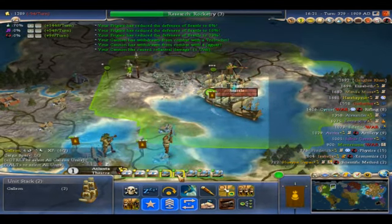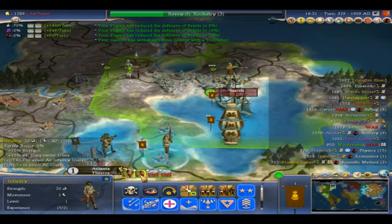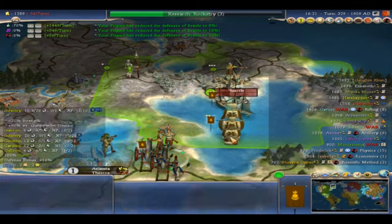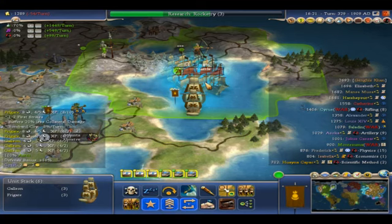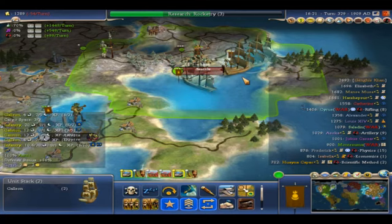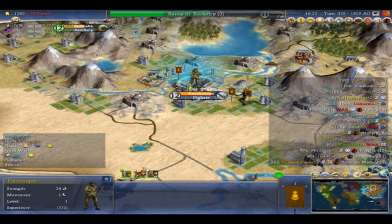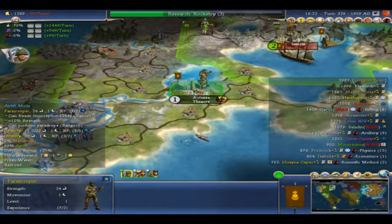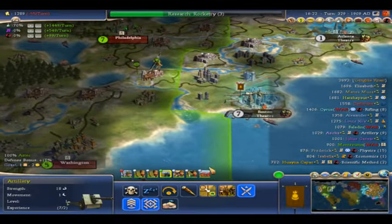Alright, send two of these boats to pick you boys up. This town's not really worth anything anyway, but might as well take it out while we're up here. I'm just gonna trash it anyway — it's not worth anything to us. What are we gonna do, where are we dropping this guy? Let's drop him down here. Nice.